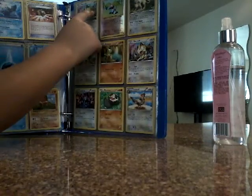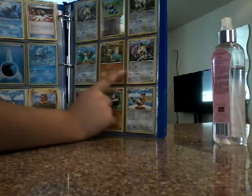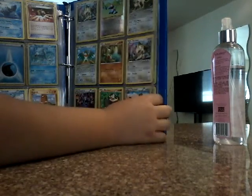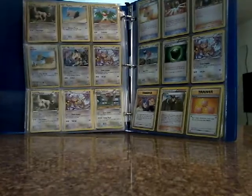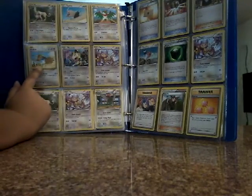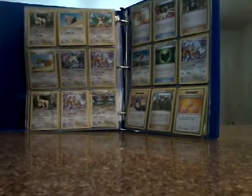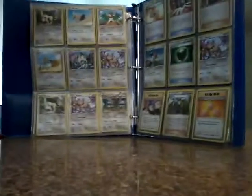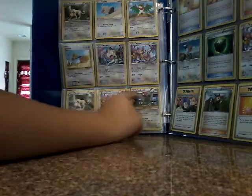We got Meowth, Porygon, Persian, we got Aipom, Lopunny, Meowth, Loudred, Houndoom, and Tranquill. Persian, Persian, Rufflet, Rufflet, Aipom, Doduo — I think they did the same running animation for Doduo and Rufflet. If you see Rufflet he is also running. Aipom, Persian, Aipom, Aipom.